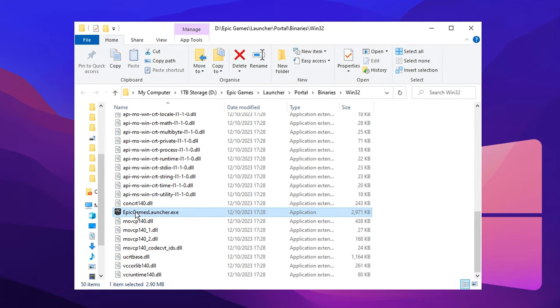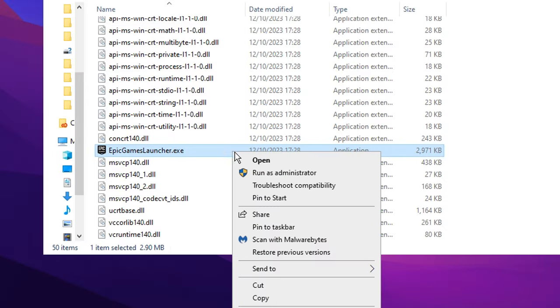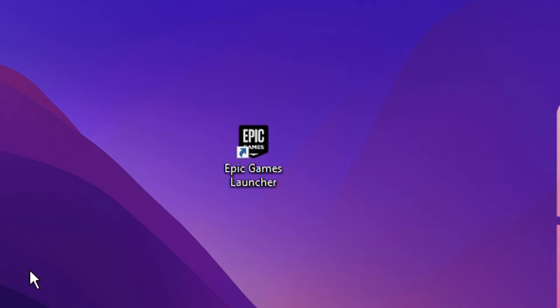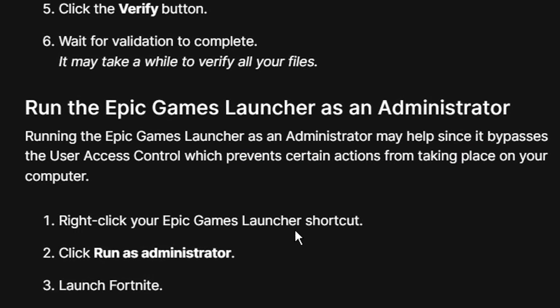The next thing they recommend is finding your epicgameslauncher.exe application shortcut. Once you've found it, copy it and paste it onto your desktop, then right-click it and click Run as Administrator. Epic Games claims that running the Epic Games Launcher as administrator may help since it bypasses the user access control, which prevents certain actions from taking place on your computer, and can further prevent any Fortnite crashes.